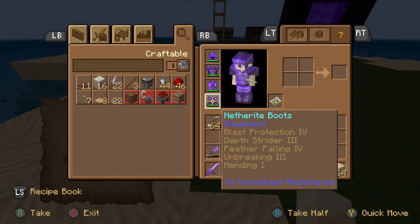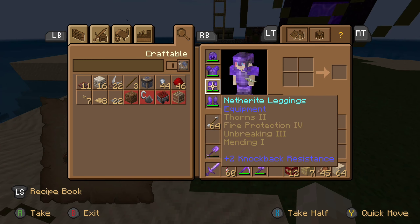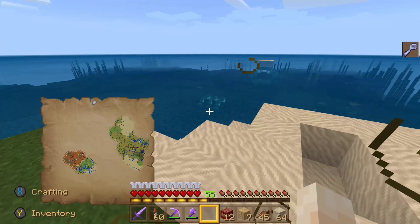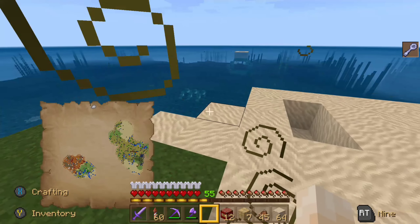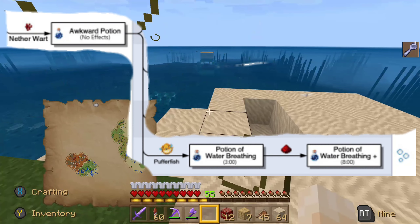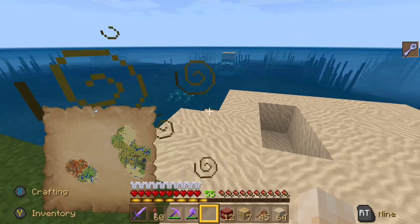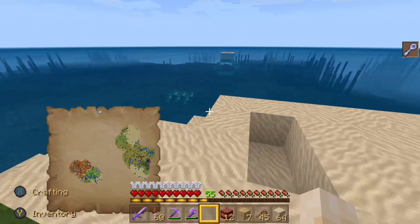I have Thorns 2 on most of my armor pieces — I don't have Thorns on my boots yet — but a lot of that will actually help to deal damage back to them if they damage you. Something else which is very helpful is a Water Breathing Potion. I decided not to use one this time, but I will be putting the underwater breathing potion recipe on the screen. If you've been fishing like we have in this series, you're going to have a lot of puffer fish, so you'll have those ingredients — you just need the nether wart and other things as well.